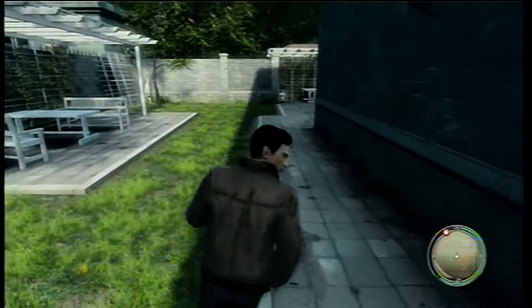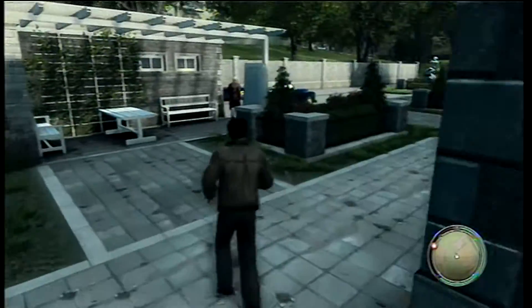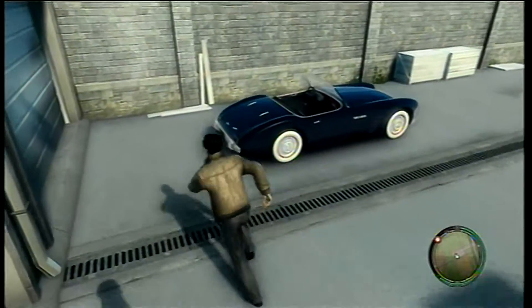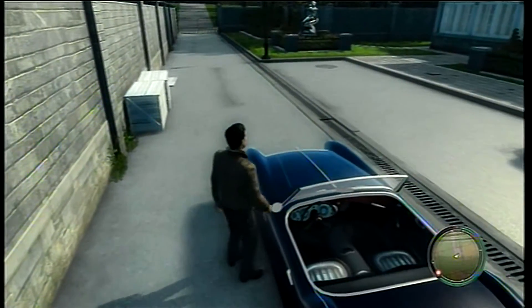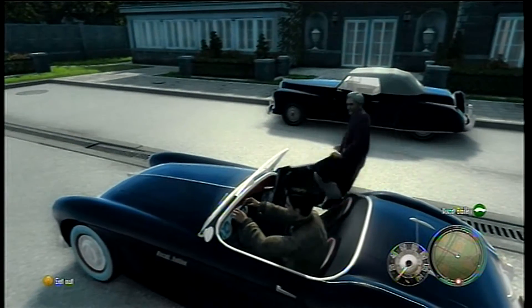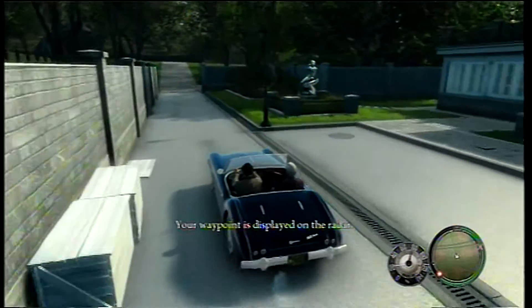Hey, how's it going guys, this is RandomGamerTX2 here from Co-op Studios. I'm going to show you how to get the 'Pedal to the Metal' achievement on Mafia 2. This requires you to go 126 miles an hour. I recommend getting this car right here, which you get when you go to protect this guy.